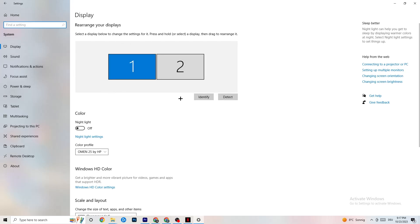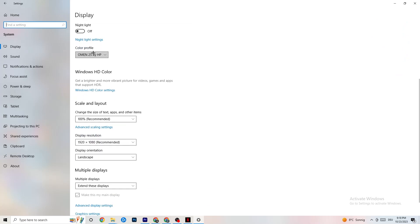The first thing you want to do is identify which your main monitor is. If you have two monitors, you need to identify which one is the main one. Click on Identify and select which one should be the main monitor. Color profile doesn't really matter. Go down to Scale and Layout and change the size of text, apps and other items to 100% as recommended if it is set to something else. Afterwards, go to Display Resolution and keep it set to the same resolution your game uses — for example, 1920 by 1080.